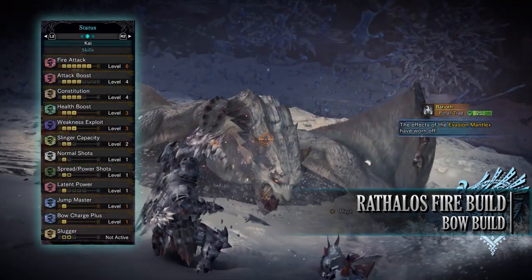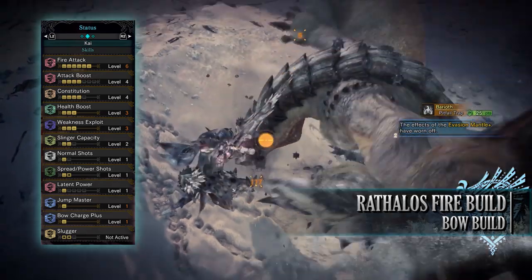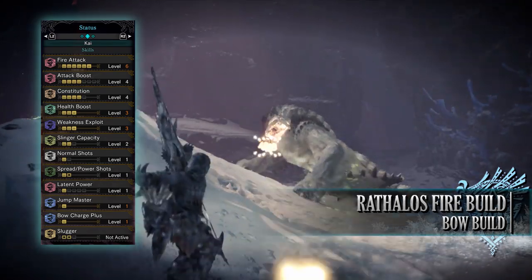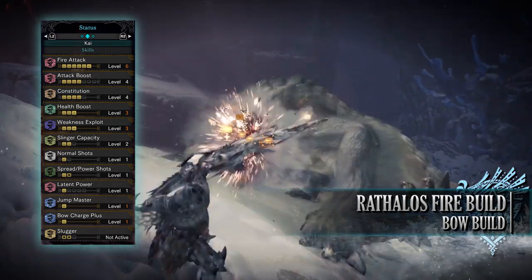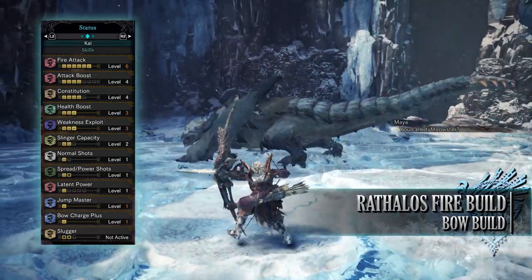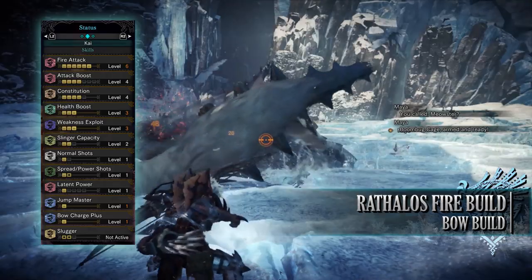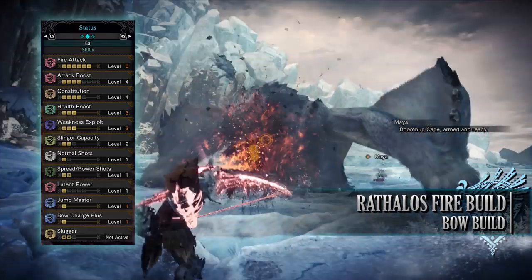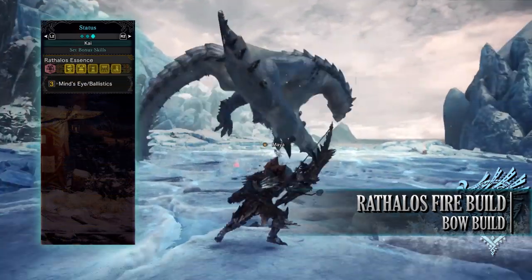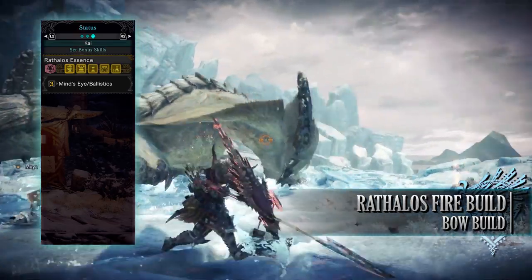As for the skills: Fire Attack level 6 increases fire damage. Attack Boost level 4 increases raw attack and at level 4 also gives a bonus 5% affinity. Constitution level 4, which will only be level 3 going through the story. Health Boost level 3, Weakness Exploit level 3, Slinger Capacity level 2 — a gear byproduct increasing slinger ammo capacity. Normal Shots, Power Shots, Latent Power, Jump Master, and Bow Charge Plus. For the set bonus you'll have the Raffalos Essence, which provides the Ballistics skill, shortening the distance before arrows reach maximum power — essentially affecting critical distance, and allowing power shots point blank to deal maximum damage.